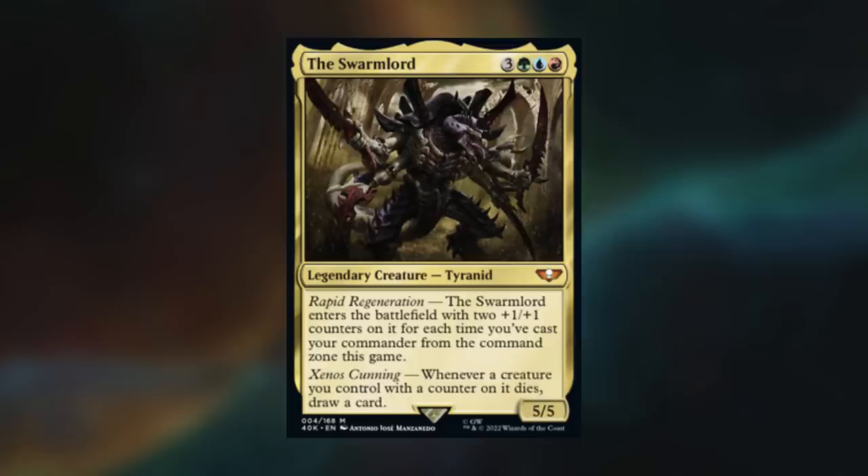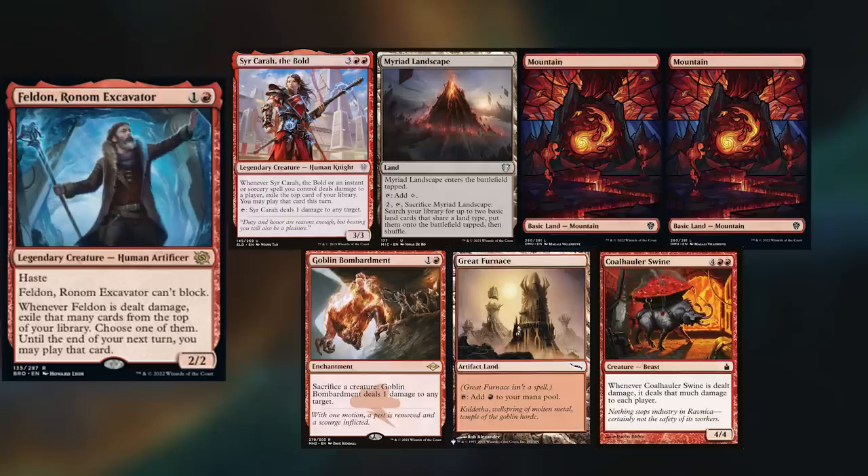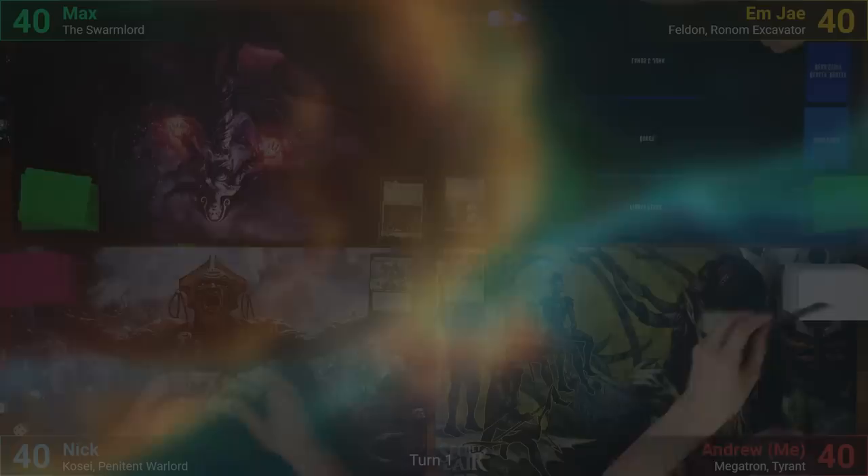Max is playing the Swarmlord and frankly I have no idea what he kept because he showed his opening hand in such a weird way. It is the pre-con though and has been unchanged, so expect that. MJ however has brought their newly made Felden Ronum Excavator deck, keeping Sir Kara, Myriad Landscape, Two Mountains, Goblin Bombardment, Great Furnace, and a Coalholler Swine.